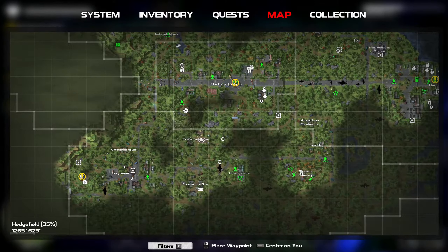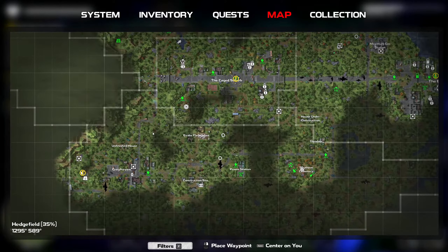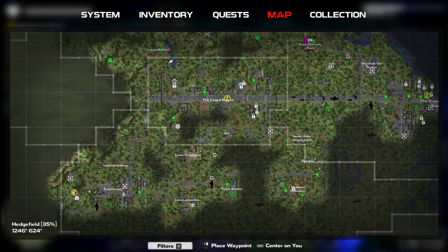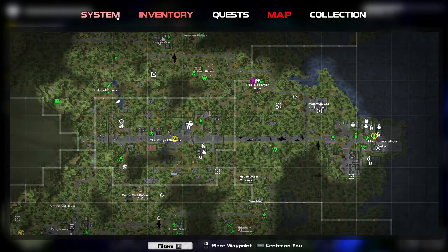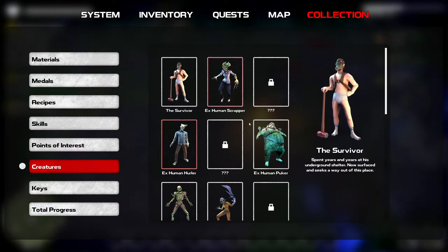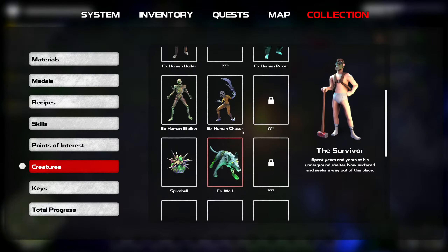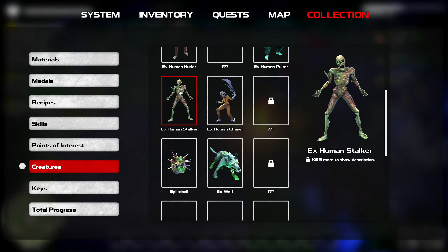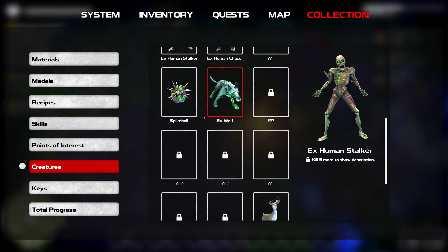The issue is Greyhaven is kind of heavily infested with more dangerous enemies, as we are potentially able to come across creatures such as the ex-human pukers, chasers, and the biggest issue for me currently are the stalkers. These guys are really, really dangerous.